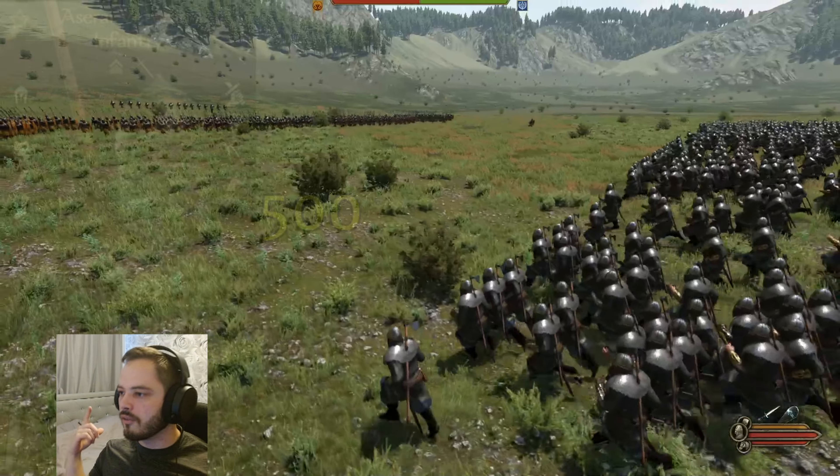Next up we have 500 Vlandian Volgiers. These guys have a two-handed halberd, which is good against horses because you can slice the legs off, and good for poking from range. On paper, two-handed weapon versus two-handed weapon should be pretty close — axe versus halberd. And that bar is kind of close. They've done okay. But there were still 227 Sturgeon Heroic Linebreakers left, so the Volgiers literally killed half of them. These guys are so friggin' OP.